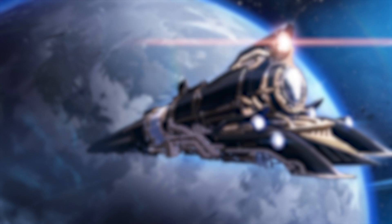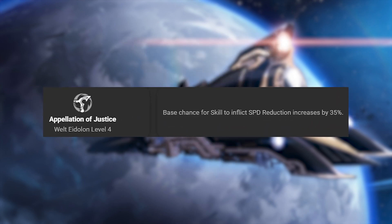Welt's Eidolons. His first eidolons aren't really that great to get until his E4, because it increases his base chance for his skill to inflict speed reduction by 35%. His E6 isn't really worth getting.